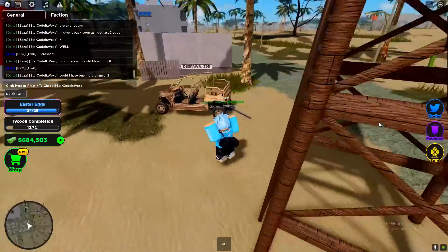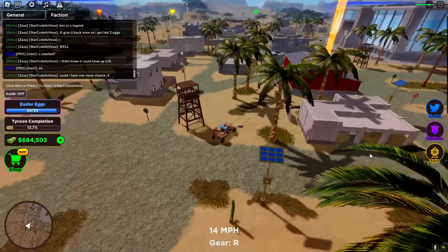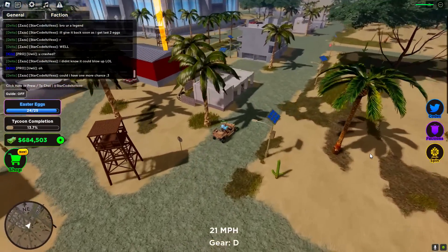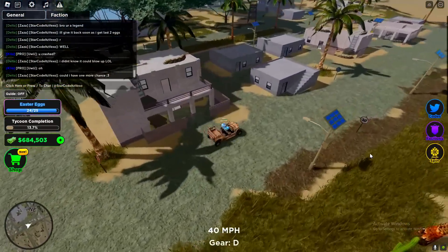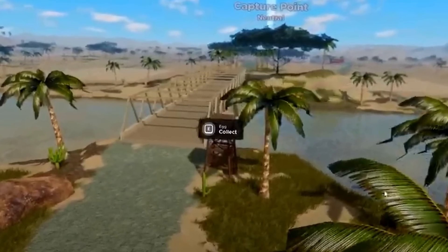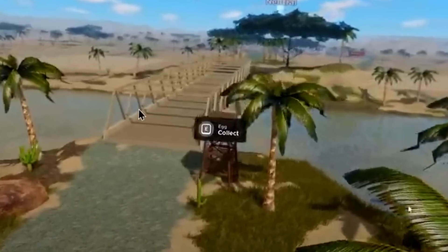Another egg is going to be right over here in the watchtower — go ahead and get that. Just make sure you don't forget that one. And here is the very last location — go ahead and get it. And that's all of the 25 eggs.